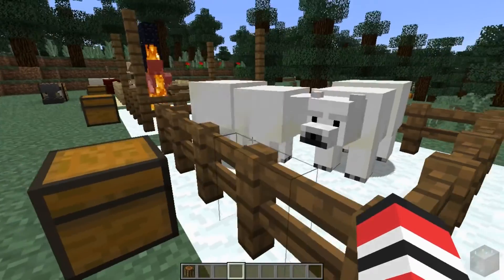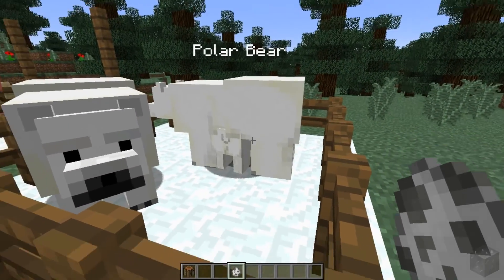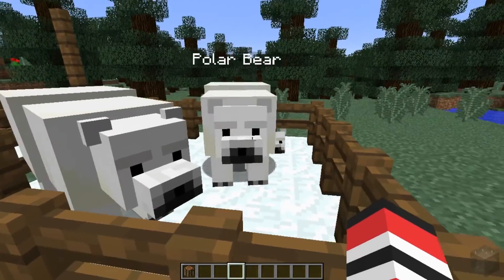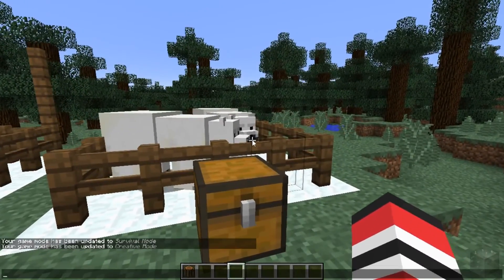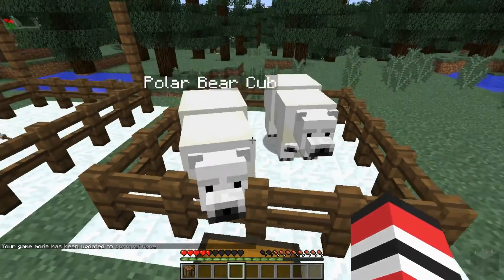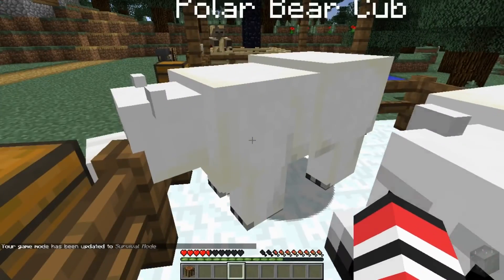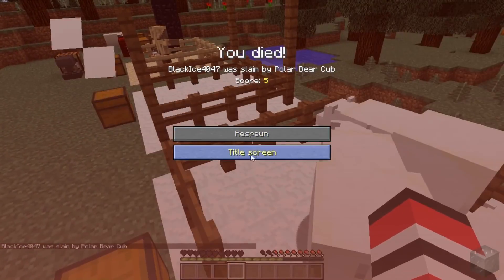You can get a spawn egg, right-click on them, and spawn a polar bear cub. If we go into survival mode, because there's a cub around, they're gonna be hostile towards me. Do they really rip you apart? Yes, yes they do. The cub killed me — oh no, that was just the polar bear named 'polar bear cub.'